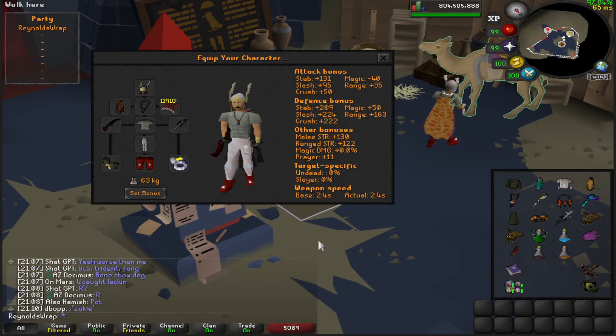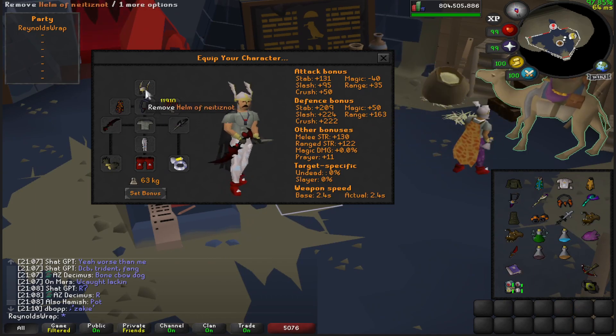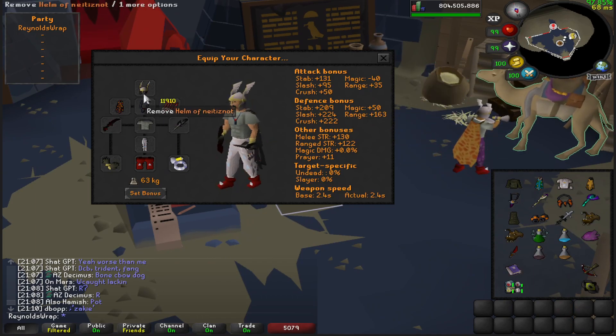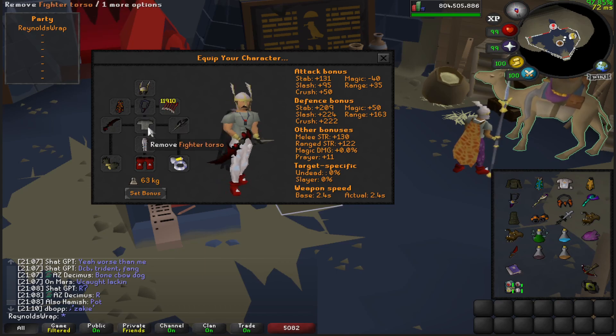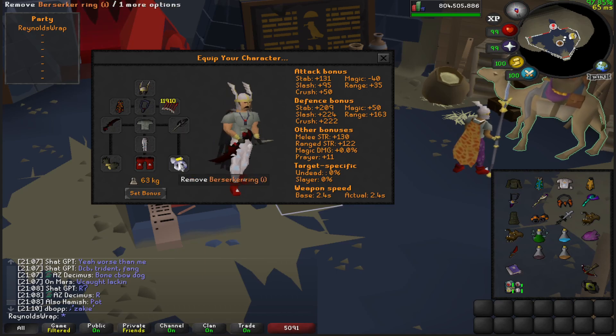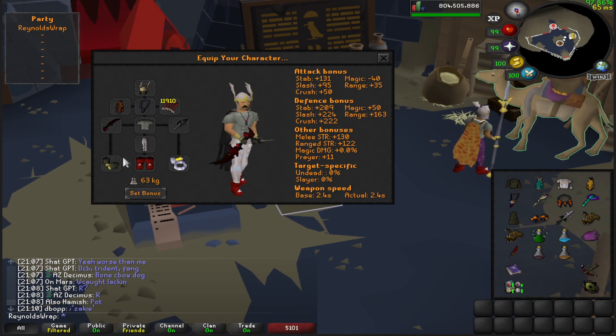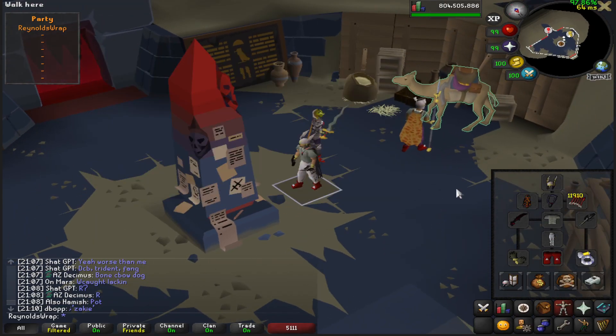We're going to be cutting some corners on the gear a lot. Feel free to drop this to Dragon Defender and Fire Cape. I've cut corners on the Neitizot — it's a regular one. No Torture, using a Fury. Fighter Torso, and we're not even using Bandos Legs. Prims drop down to Dragon Boots. We're not even going to bring a Lightbearer — we don't need it. I think we'll get a 2x2 down anyway, but if we don't, I don't really care. You can complete it even faster if you have a Lightbearer.